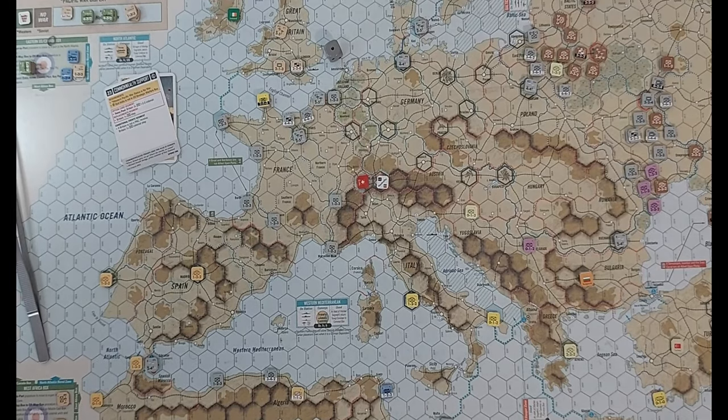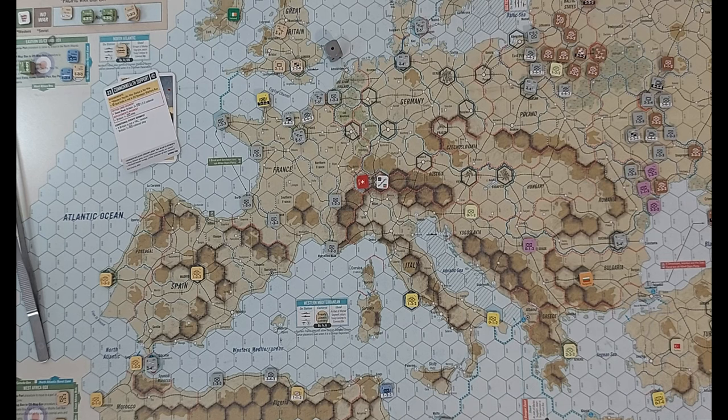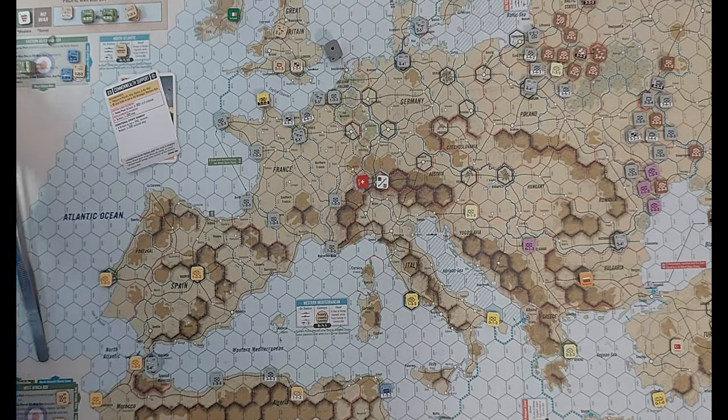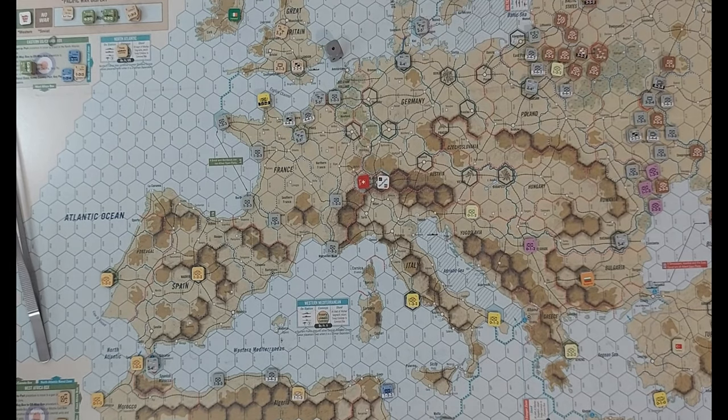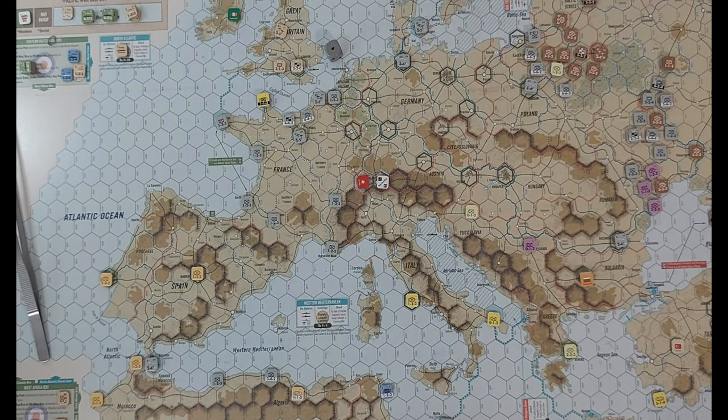That's going to be the end of it, ladies and gentlemen - I don't know if there's any ladies watching this, I'd be amazed and happy if they were. No other moves for the Western Allies. Conditional event segment - they can bring in an Indian or an Aussie; they both come in the Middle East box. That's it for the Commonwealth. We'll stop here and do the Russians later - I want to get this up and see what people think about this new setup. Bye, and thanks for watching.